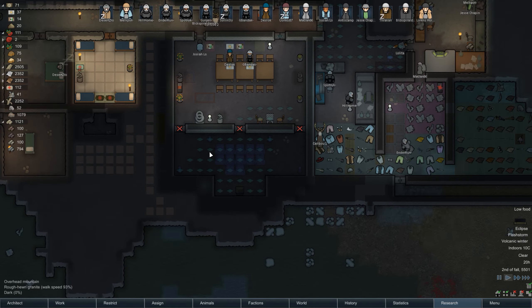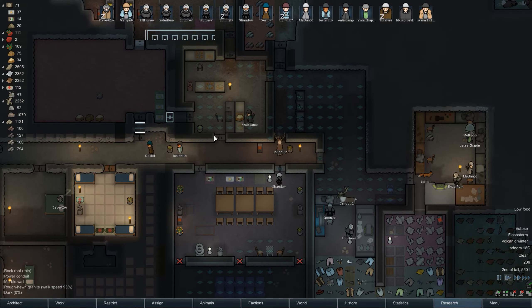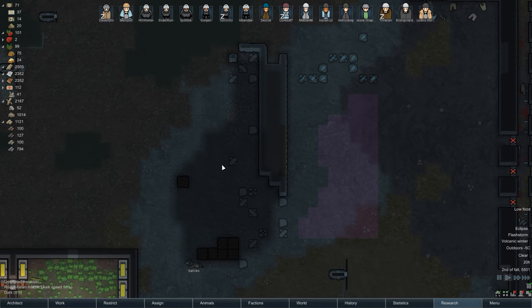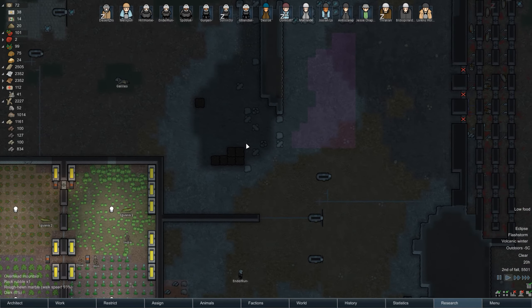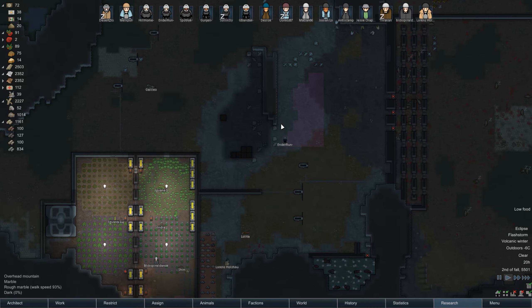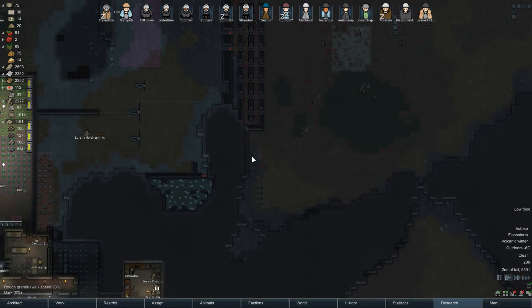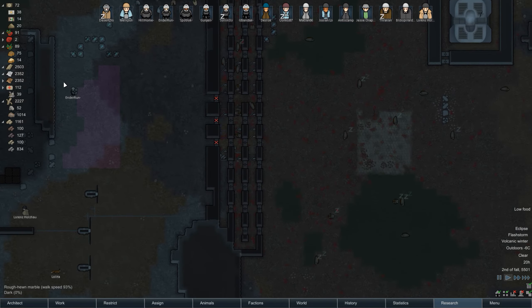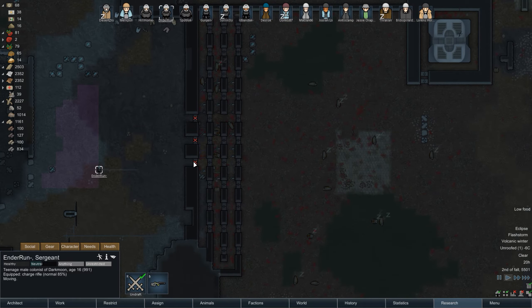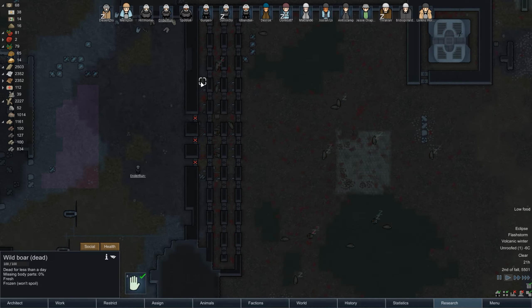I have to do that manually bit by bit. Overhead mountain, overhead mountain - collapsed rocks. This is going to be fairly difficult to bring that down. Maybe I should just accept that it's there and build a room around it - maybe make it our trade beacon place. There are still animals in there. A marble chunk - we could try to attack them for a little bit. Are you dead? Yeah, you're dead.